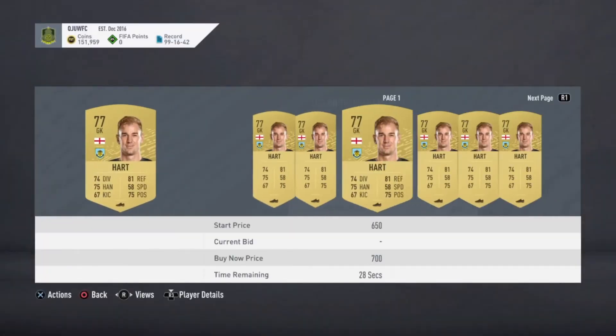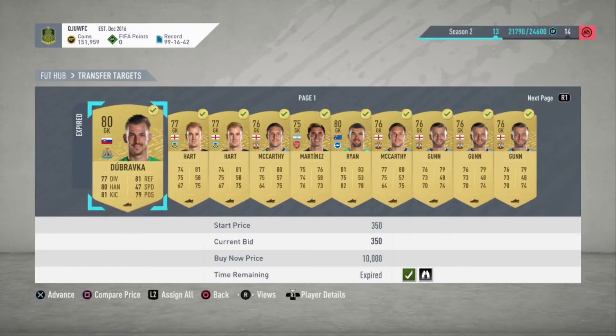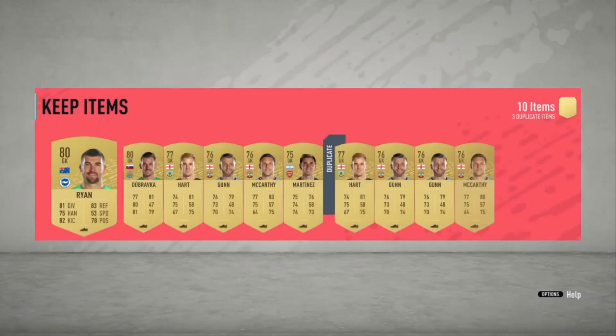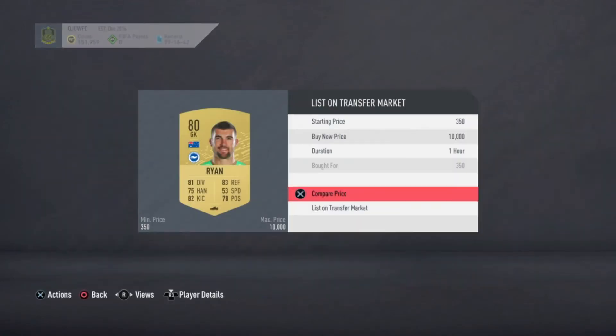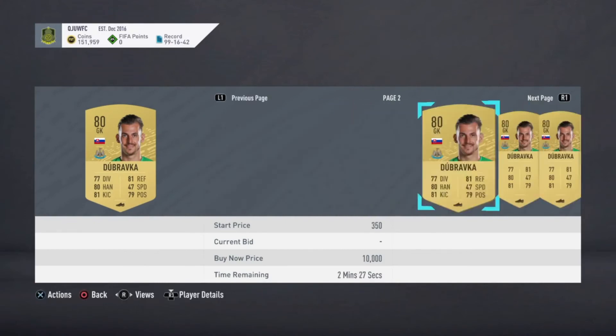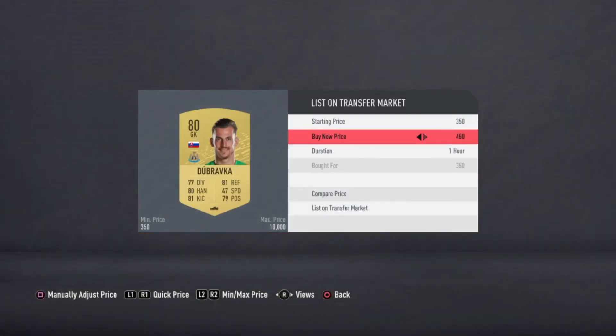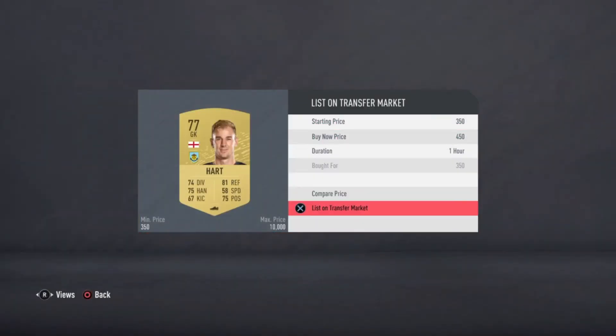Compare price — it will be around 700 coins, but I'll just list them up for 450 and they'll be gone in seconds. Sign all, then list on the transfer market. Compare price: I've got a bid of 500 coins, listed up for 500 — that's about 100 coins profit. Another one shows 750, I'll list it for 500 — easy profit.